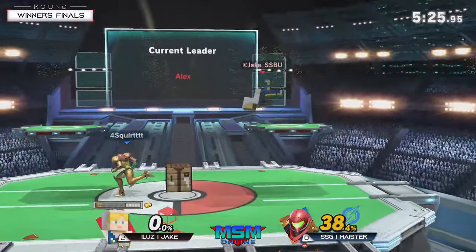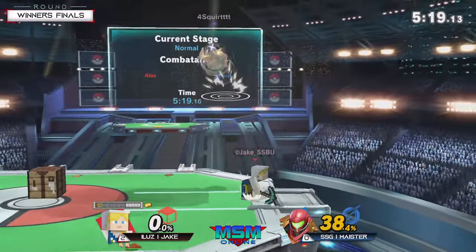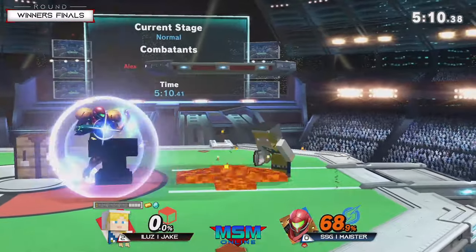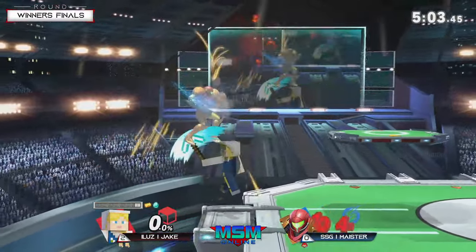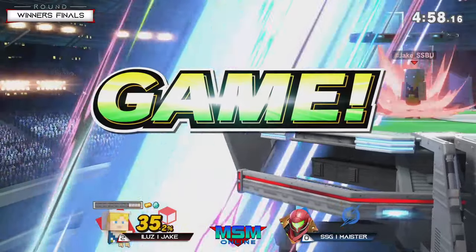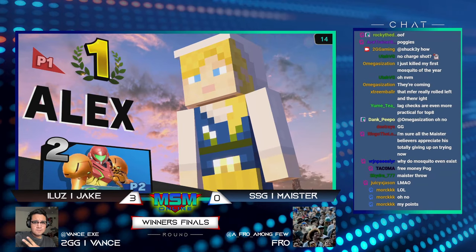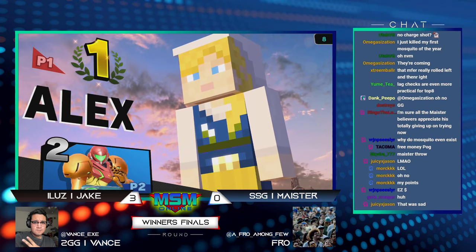Jake was trying to take Meister all the way off the side on that minecart. Meister hasn't been able to successfully use Zair either — might be too much of a commitment against the cart. Jake right now just out-dueling him in neutral. That was a good trap setup too but Meister managed to avoid the cart briefly. Big back air from Jake — Meister in disadvantage. That was unfortunate — I don't know if Meister got his option confused or really needed to tether to cover the ledge. But them's the breaks when you go random in Winners Finals. Hopefully we'll see Meister have a little more success in Losers.